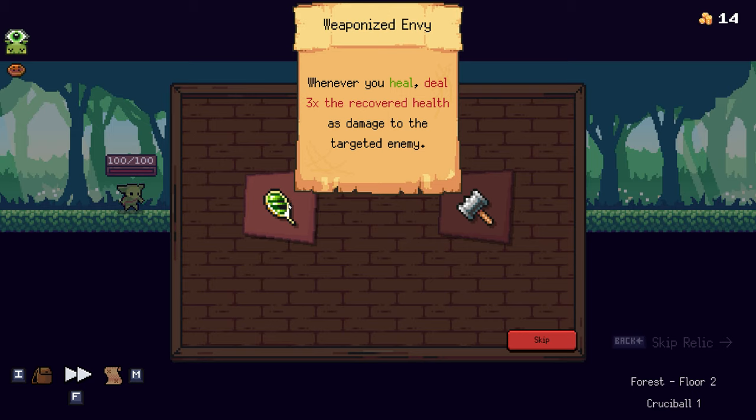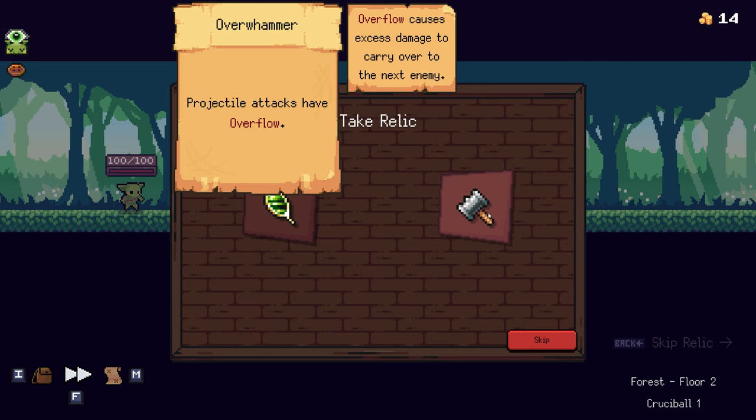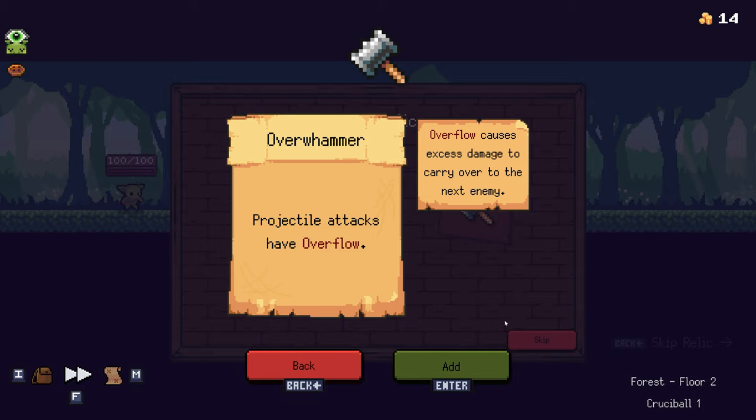Let's see what we got in our chest — we can choose one. Option one: whenever you heal, deal 3x the recovered health as damage to the targeted enemy. Option two: projectile attacks have overflow — overflow causes excess damage to carry over to the next enemy. I love it, I'm going to take that for sure.